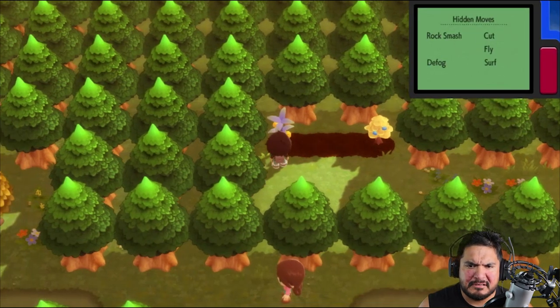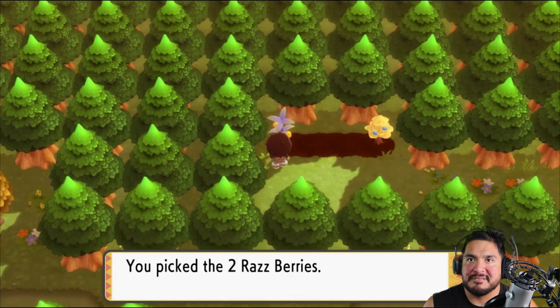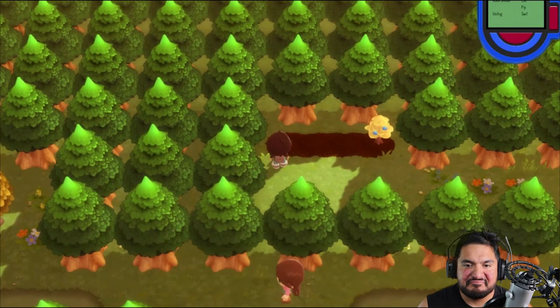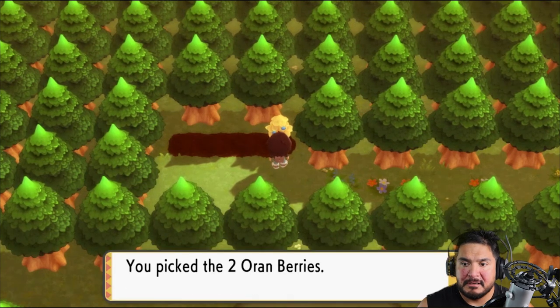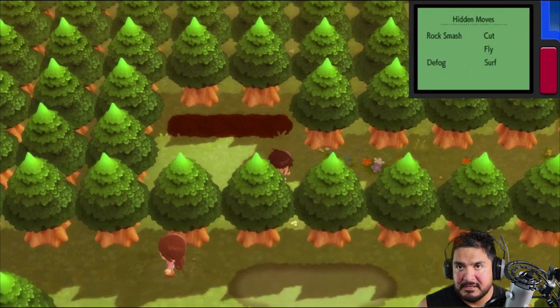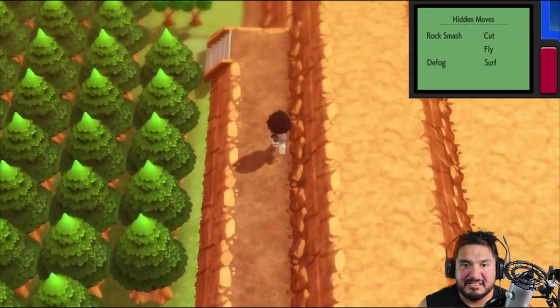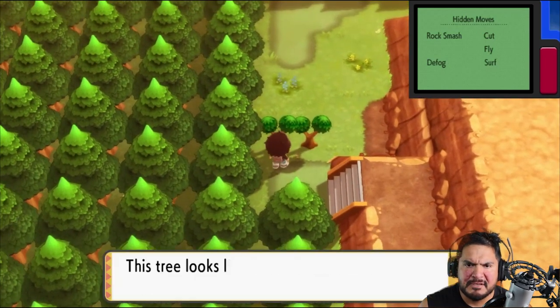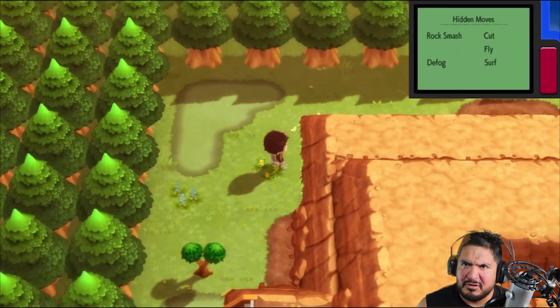This is kind of how I do things when playing real Pokemon games. Every single time I get the Surf technique, it's always about backtracking to different places so I can get hidden items or find rare Pokemon that I needed to find. I don't think we're gonna be finding a rare Pokemon anytime soon — but could be wrong.